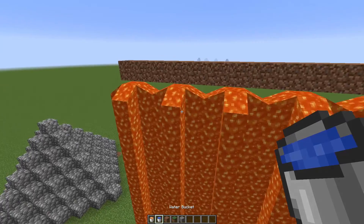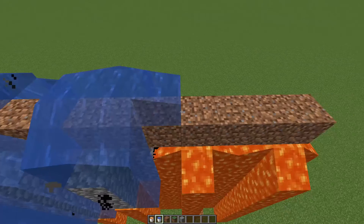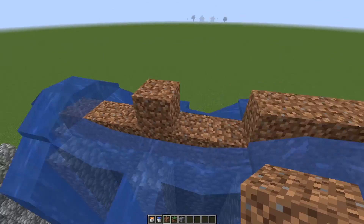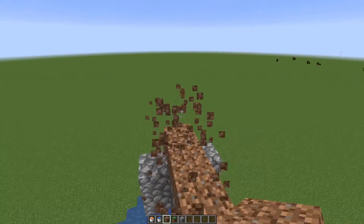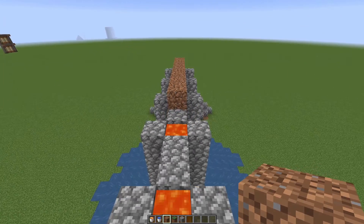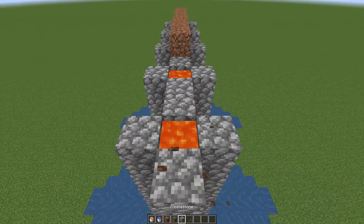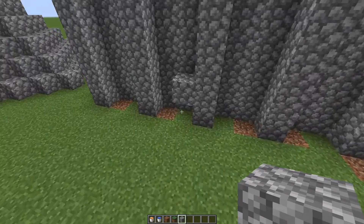I've placed each lava source with two blocks in between, and you want to do the same thing with the water, placing one water source above each lava source. It's fine to make mistakes, but you do run the risk of creating a little bit of a cobblestone mess. Now you just want to get rid of your water and then your scaffolding. And in survival, you would likely want to pick up your lava sources, unless you want to run back and forth to the nether a million times. And there we have it — an almost perfect wall.